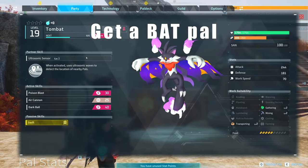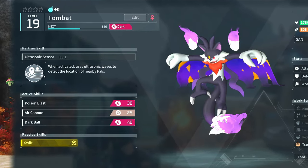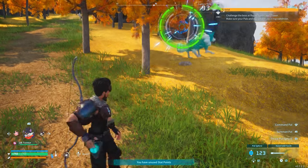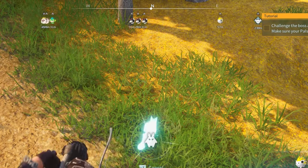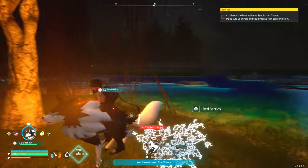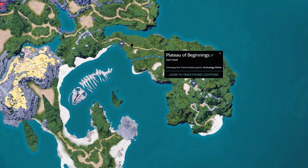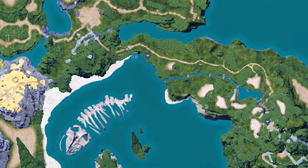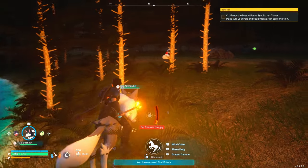Step two is gonna save you so much time: get a bat pal. This specific pal has a sonar ability where you can basically track various pals, so you won't be running around in circles only to find one was behind a bush or a mountain cliff. The bat is all over the place at night — just go out at nighttime, run around, even in the beginner area. The second checkpoint on the first island usually has bats. Just play enough and you'll find them. With both a mount and a bat, you can get around much easier and actually track what you're hunting.